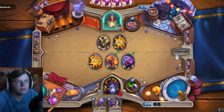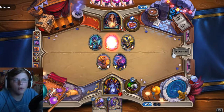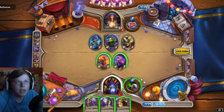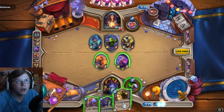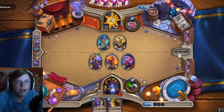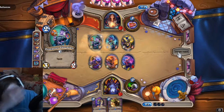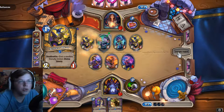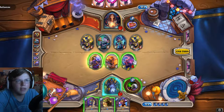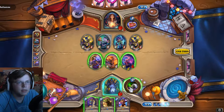I always forget that you guys maybe don't even know how this game works or what this challenge is. In this challenge, based off Romeo and Juliet, her hero power is to summon Romeo, and when she does that she's immune. So whenever I attack her I have to make sure that Romeo is gone first. She only has 15 health.